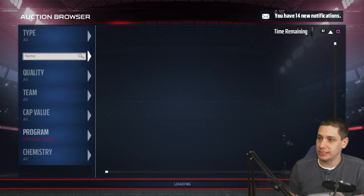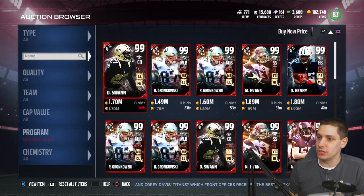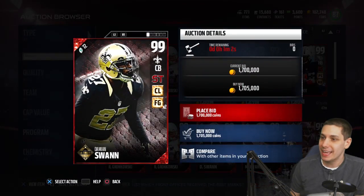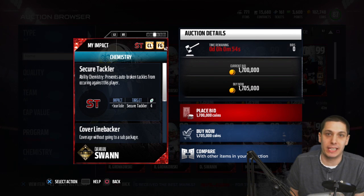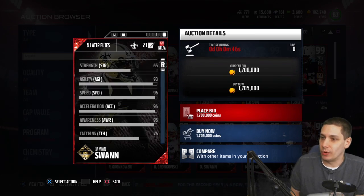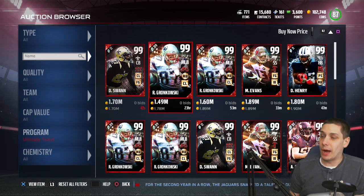I want to show you guys the ones currently up on the auction house right now. The cheapest one as far as the new Ultimate Ticket cards looks like it is Damien Swann going for 1.7 million - he is a cornerback. That's a decent card, but we assume this would probably be one of the cheaper ones because he's not one of the marquee players.